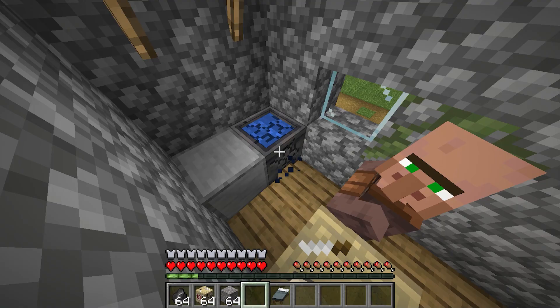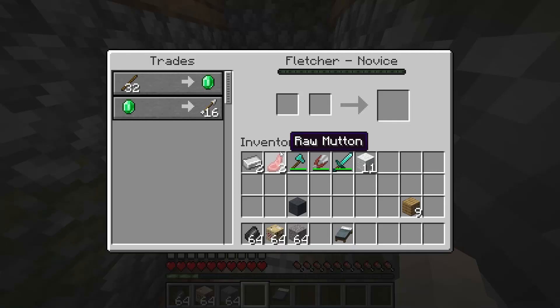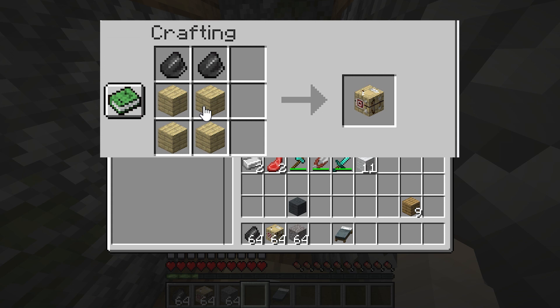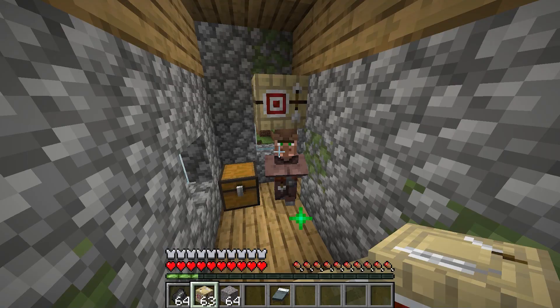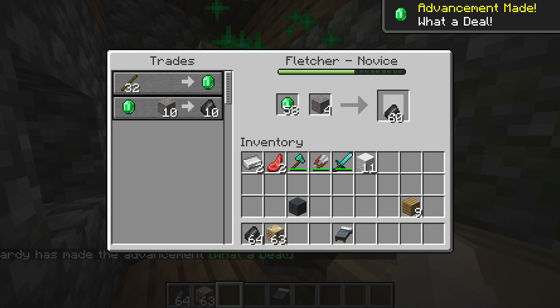First of all, you need to find a village and craft a fletching table. You can see the recipe on the screen. Now we have to find an unemployed villager and place this down next to him. It will convert him over to a Fletcher. By the way, sometimes it doesn't work — it can take 5 to 10 seconds before they actually switch over.